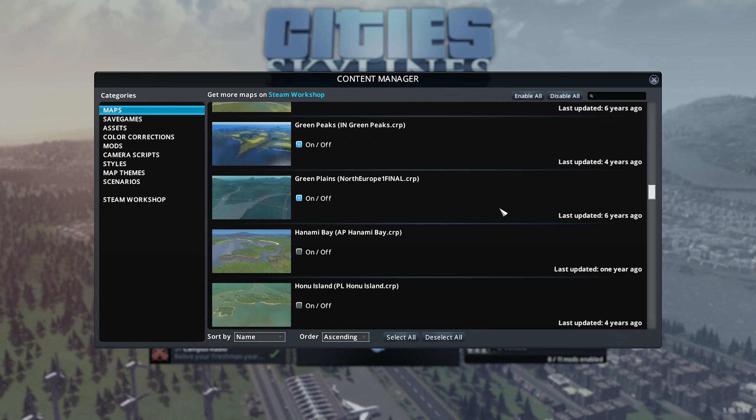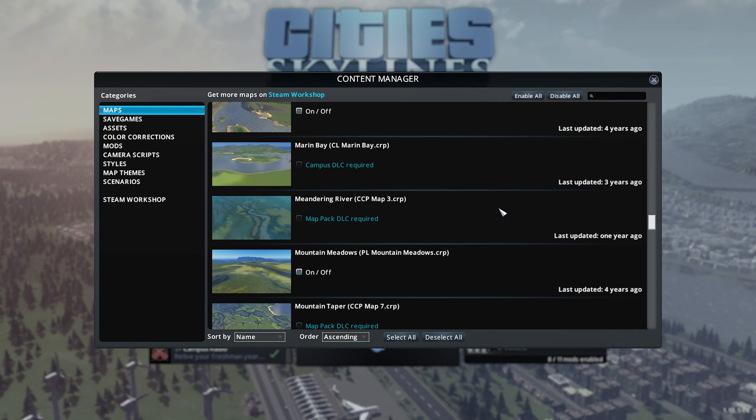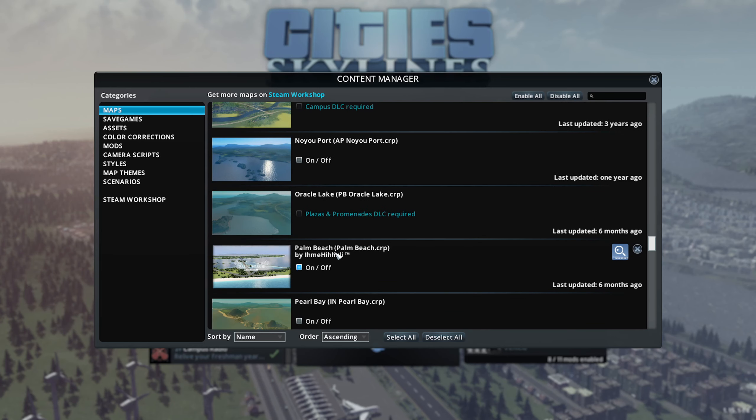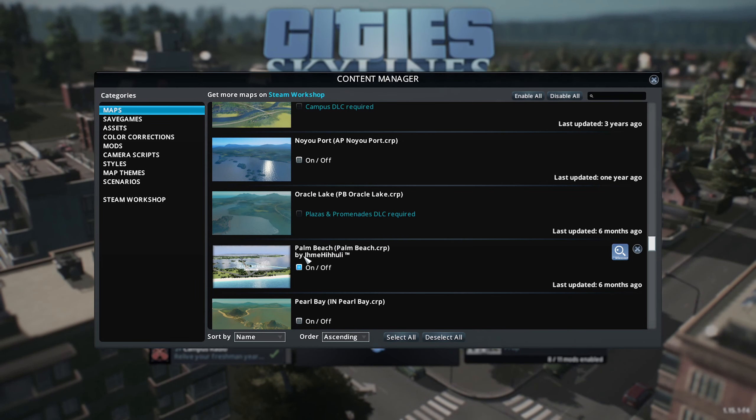It's wintertime, it's cold. A lot of people don't like the wintertime — I actually don't mind it — but we are going to go tropical. So I have a map. We are playing on a map called Palm Beach. It's by this creator. If you're interested in playing along, if you're going to be laying in highways, deleting them 12 times, deleting save points, we're going to do Palm Beach. I took a look at this on Steam. It looks absolutely gorgeous.